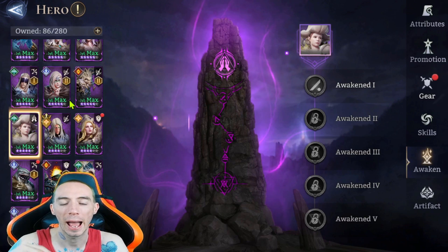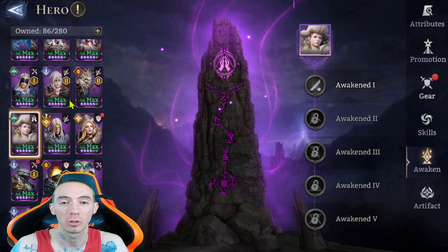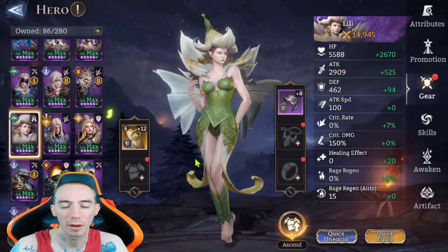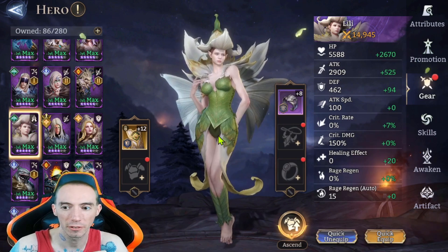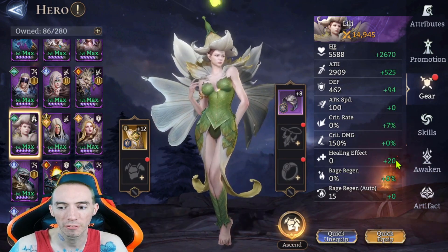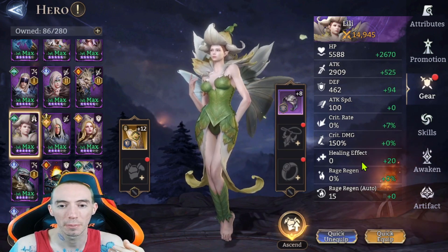The main comparison for this video is to see the difference between how attack healers scale their healing when you buff their attack, as opposed to HP healers and how their HP scales. I went ahead and did everything on a blank slate — so everyone has their base attack and base HP. We're using small pieces of gear where we increase Lily's attack by small increments to see a difference, and we also increased her healing effect.